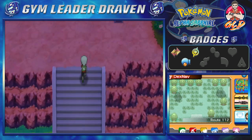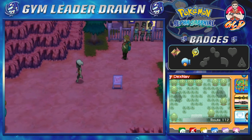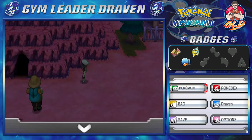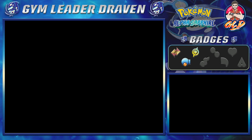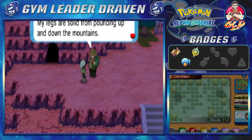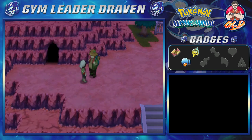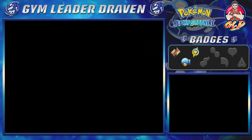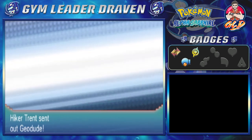We have to go to Mount Chimney right here, and as you can see, there are some Team Aqua grunts right there waiting for us. But before we do anything, we have to defeat these two trainers. Let's go. The hiker says: my legs are solid from pounding up and down the mountains — they're not going to buckle easily. You wanna bet? You are one cookie crumb away from diabetes.